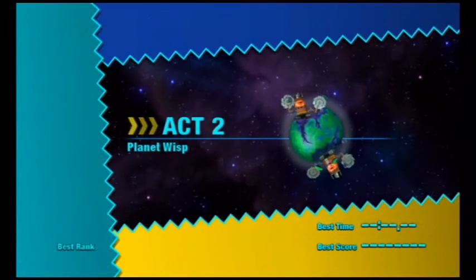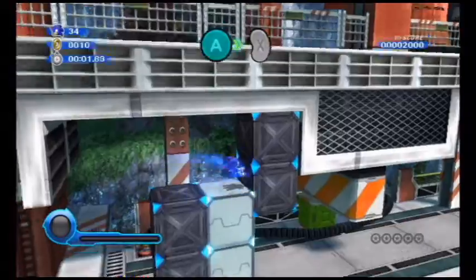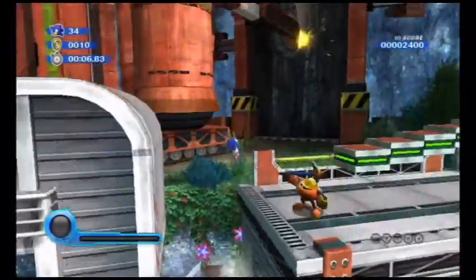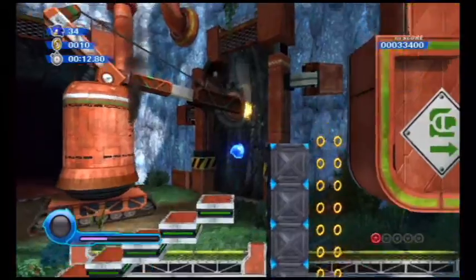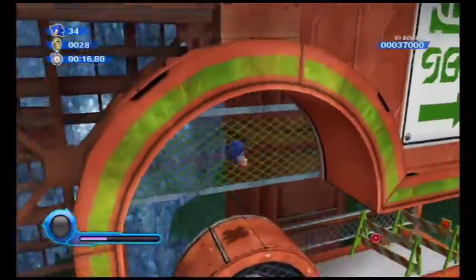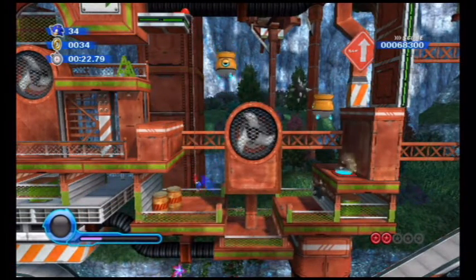Now for Act 2, where I believe we're going to be dealing with a 3D section. There's a red star ring right off the bat — if you simply just launch onto the screen, that's it. Pretty self-explanatory. Let's go ahead and go up, and hopefully we can dash through here to get yet another red star ring.